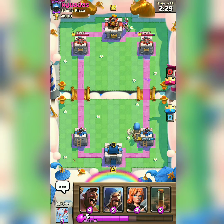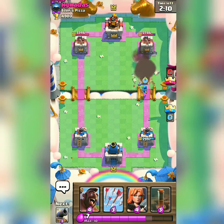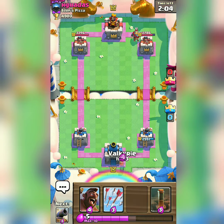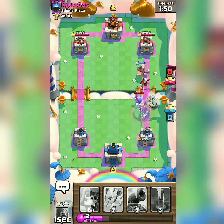That Electro Wizard hits twice. Playing Wizard to support that giant skeleton — that's good. Our deck has two anti-air units: Wizard and Electro Wizard. They both can counter every single air unit. Try to defend against the opponent's strong cards using your giant skeleton. The magic archer is a real headache; I have to distract it using my Electro Wizard.